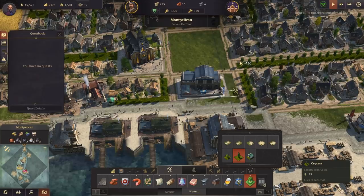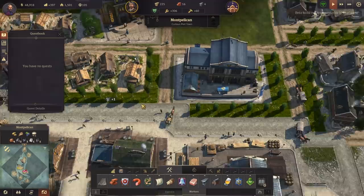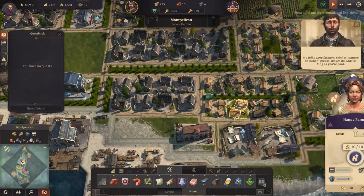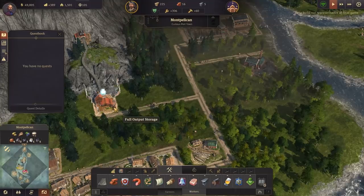Trees there - they're a little smaller than the regular ones but they're a little neater. All these are happy. Still clothing is a little bit of a problem - let's keep an eye on that. Soap - yes, that's what it was, we said we were doing soap. Have we made soap yet? What's up with you - full output storage, so we need a warehouse up here. There's not enough.